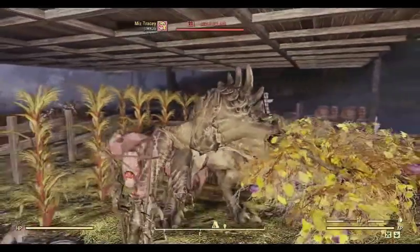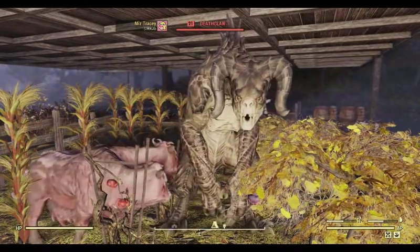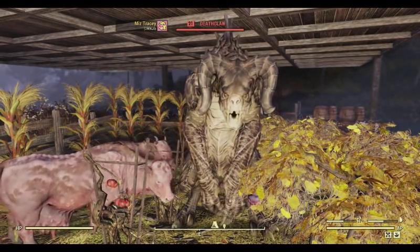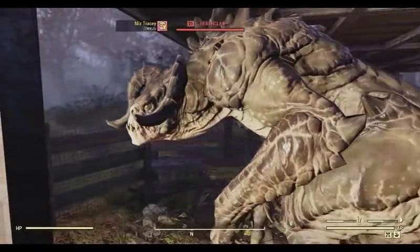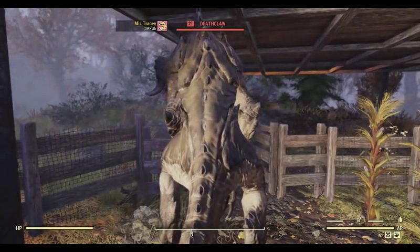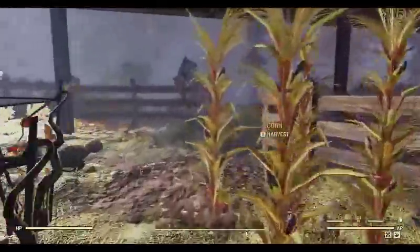When you tame an animal, it gets sent home to your camp and it will cross the map going to your camp. I recommend you do not follow the pet — I learned this the hard way. I tried following it and other things spawned in and killed it. If you just let it run home, it takes sometimes up to an hour or even more — one time it took an hour and forty minutes, another time twenty minutes. So you just tame them and then hope for the best.